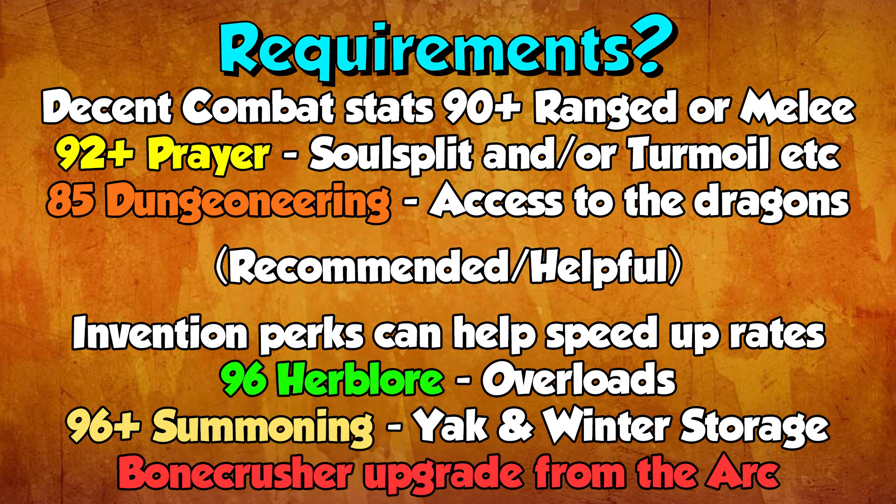There are a couple of items I'd definitely recommend to make this method even better. The first is Invention and perking up your gear, because the DPS increase from perks really affects how many you can kill an hour. Even simple things like Crackling — when they proc they deal 3k damage, and the dragons only have 8,500 HP anyway, so it's going to be really nice.